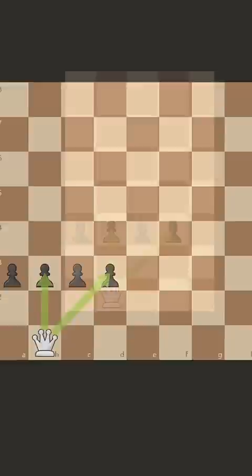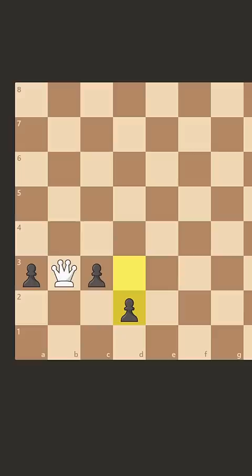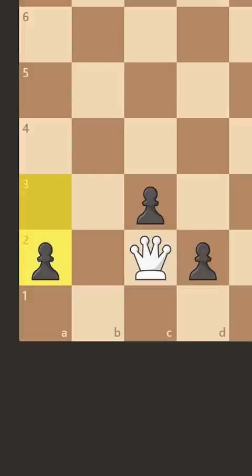Pause if you want to find out for yourself. So if you take on b3, then after d2, you can't take because the pawn will just promote. And if you play queen c2, then after a2, there's too many threats.